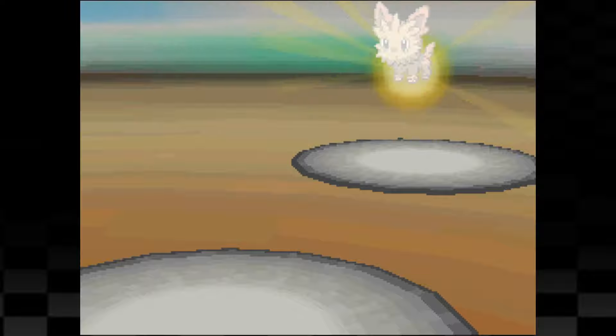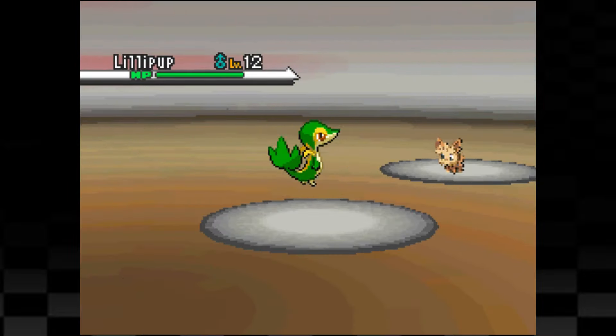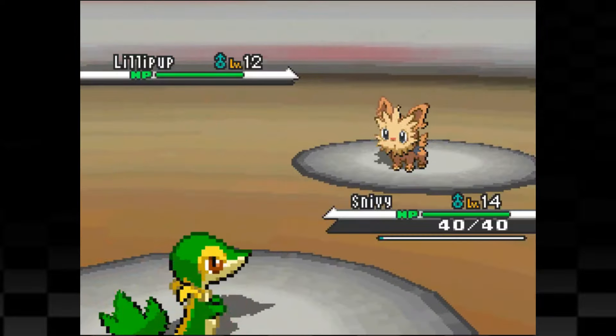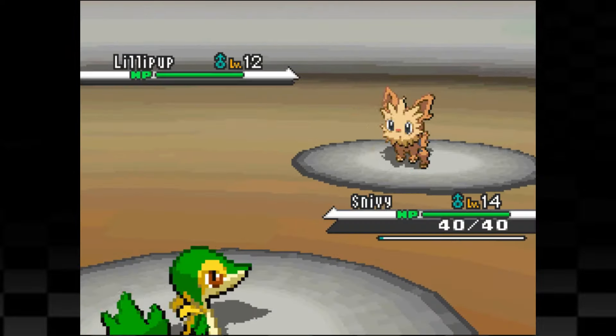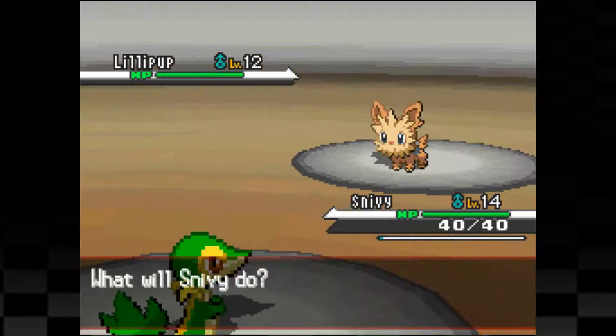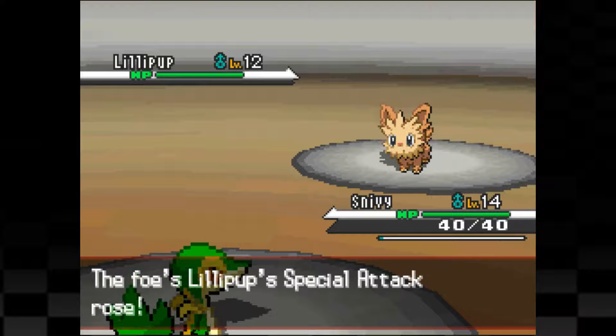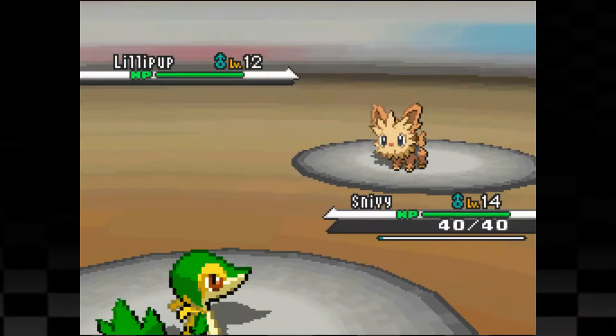Before I fought the gym, I went ahead and fought the trainers in the Dreamyard which brought Snivy up to level 14. Now since we chose Snivy, the game put Cilan against us since the elemental monkey would be super effective against us. Cilan's first Pokemon is a Lillipup and we start by taking the first few rounds to use Growth, which increases our attack and special attack by one stage, allowing us to do even more damage.